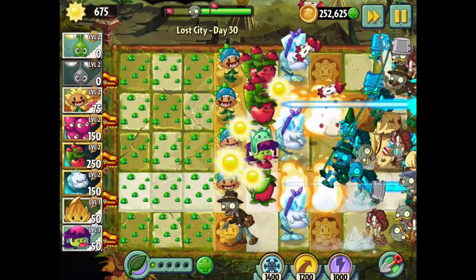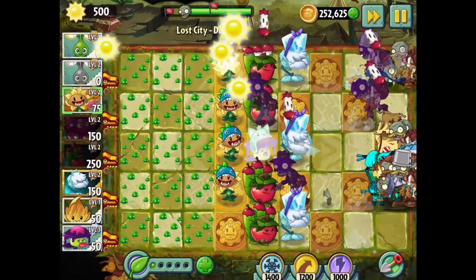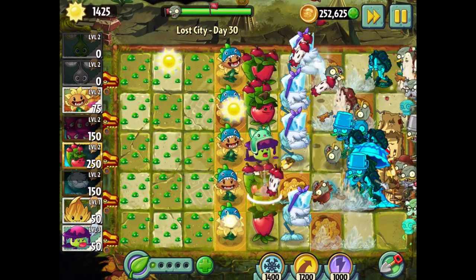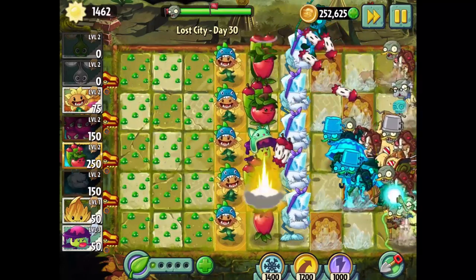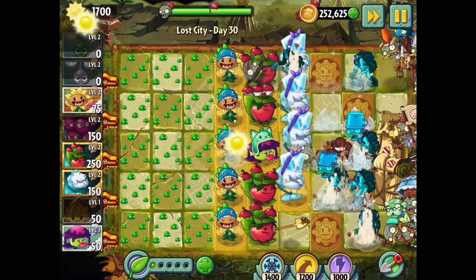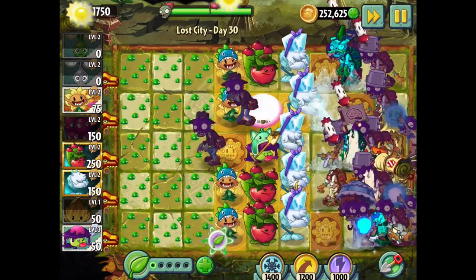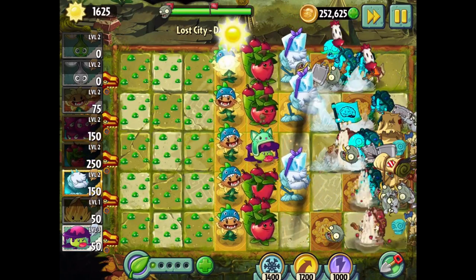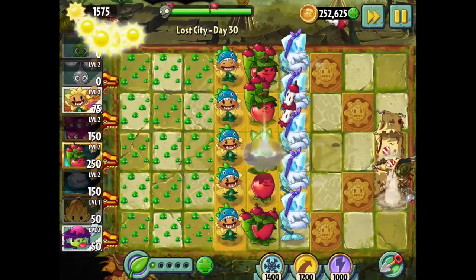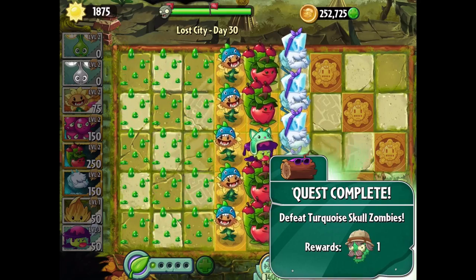Whoa, wait — what happened here? Are you tearing through me? How rude! I'm going to have to poison all these guys. I did not even realize he tore through. We're getting our mojo back, but he went right through me — don't like it. Thankfully I saved up for the right thing and we got him. This is actually kind of tough. Don't even mess with me anymore — thankfully we have all these resources, because otherwise I don't know what I would do. And we're done. Was that enough? Did I kill enough? Yes, indeed — turquoise skull zombies complete!